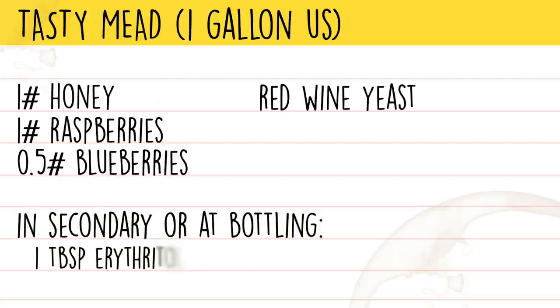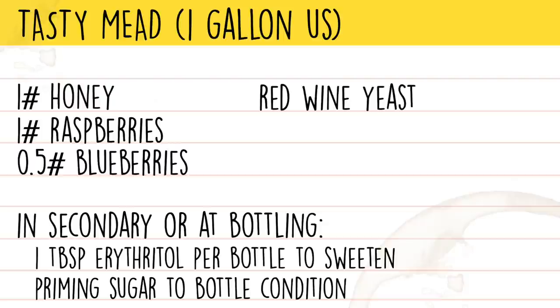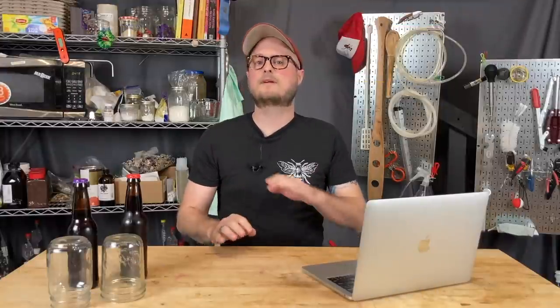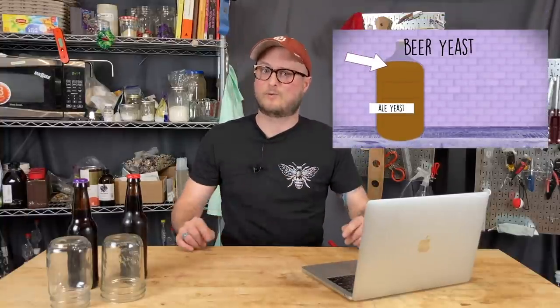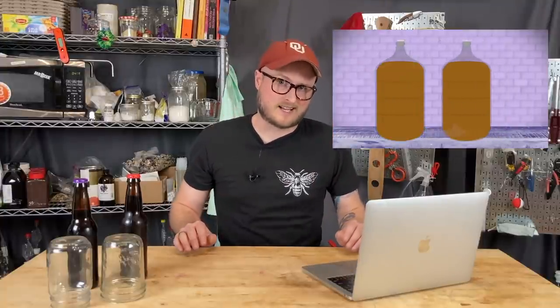Most of our bottles are going to get sweetened with erythritol, a tablespoon per bottle. We're also going to be bottle conditioning our bottles, which means we'll be using dextrose to prime the bottles so the yeast can create carbon dioxide and give us a fizzy drink. I'm not going to get into all the details of how to homebrew, but I will recommend our playlist called So You'll Want to Brew — it covers a ton of topics about how to brew alcoholic beverages at home.